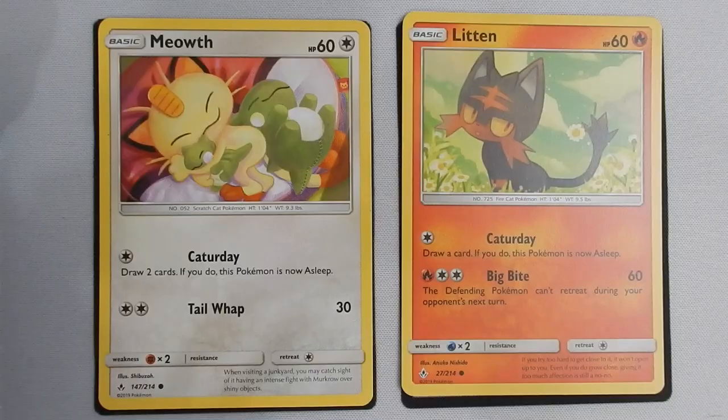As always, we like to take a look at the starters to begin with — what do we want to be pulling and placing down early on in the first round or two if we have the option? For that, we're looking at Meowth and Litten. Meowth has Catterday: one energy, draw two cards, but the Pokémon is now asleep. You do get two chances to wake back up, so for a two-card draw that's a pretty good deal. If you have a choice between the two, you want to go with Meowth.